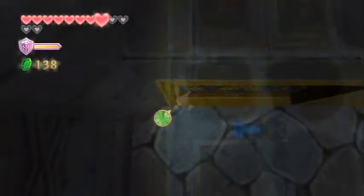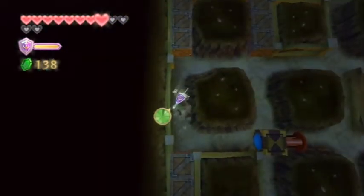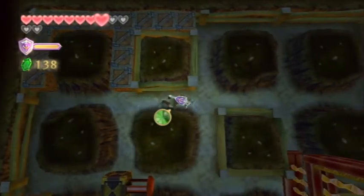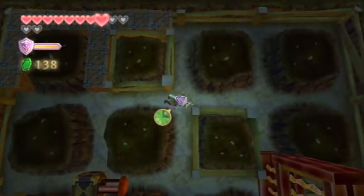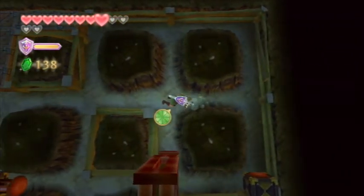It's like the character made the dungeon map from information gathered in this area. The Z-targeting comes in handy here because you can actually see what you're doing. I remember getting stuck a lot in this part — I think I forgot you could use that to see.